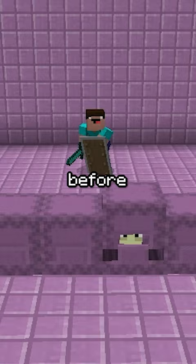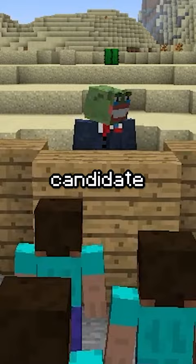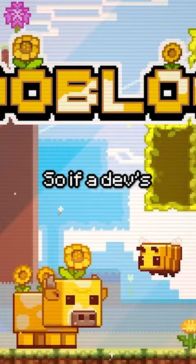Even though the mob vote was supposed to give each candidate a fair and equal chance, I'm pretty sure Mojang knows we regret voting for the Glow Squid to be added into Minecraft. So if a dev's watching this video, please consider swapping in the Mooblooms as they deserve it.